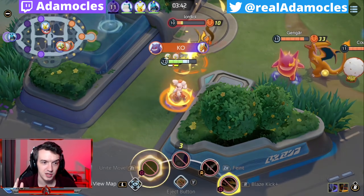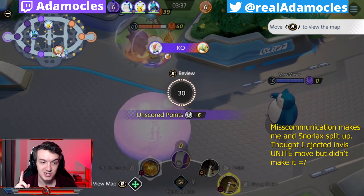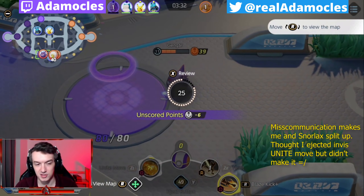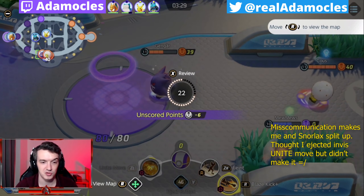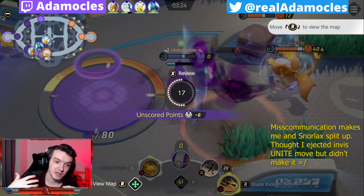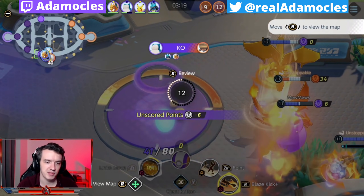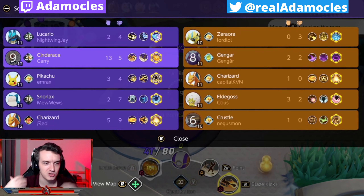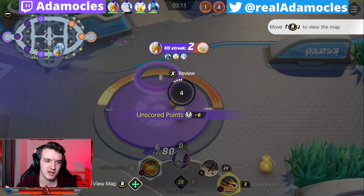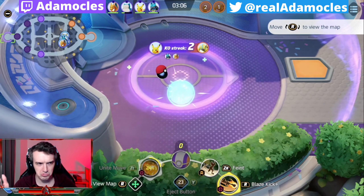Look right here - I mess up. I split away from Charizard and Snorlax. I probably should have kited up, and even though I dodge the Gengar Sludge Bomb, I don't dodge the Unite because my dodge is on cooldown and me and Snorlax are split, so they end up getting a bunch of XP. Thankfully my team rotates bottom and cleans it up, but that was a misplay on my part. I got too excited being so close to Masters, thinking nothing could stop us - except three Unite moves.